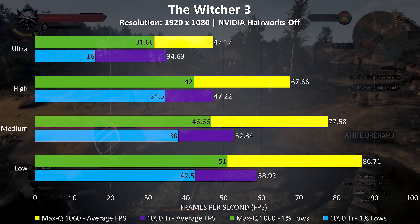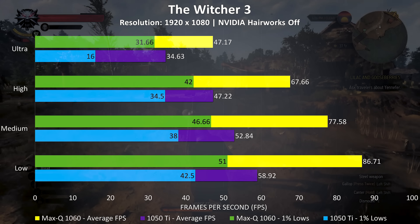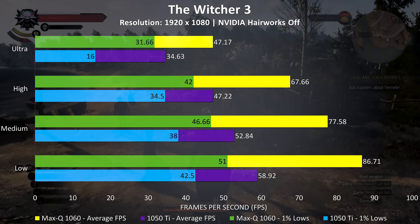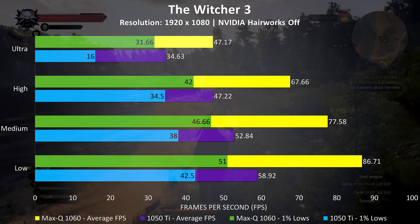In The Witcher 3 there's a much more positive increase in performance from the 1060 with Max-Q. I wouldn't mind playing it at ultra on it, whereas the experience was much more choppy on the 1050 Ti, and on average the Max-Q 1060 is performing 43% better.